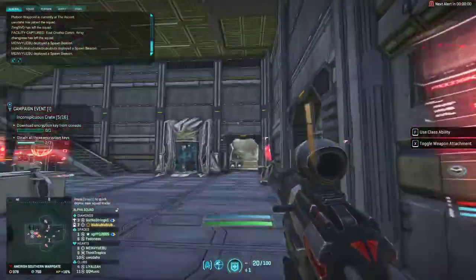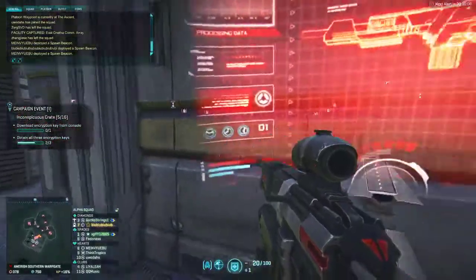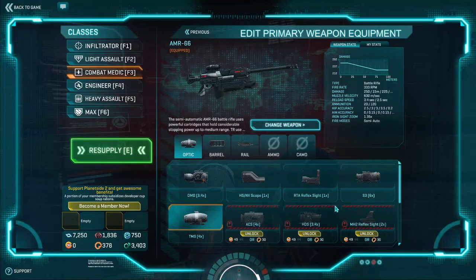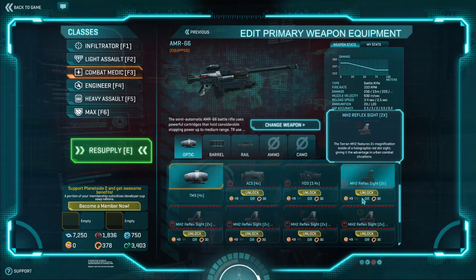The TMS 4 times — I use this one a lot on this gun. Before I found out about that 6 times scope, I'd been using this because it's one of the longer scopes I actually have. You can also get the ACS 4 times and the HDS — a different 4 times scope.